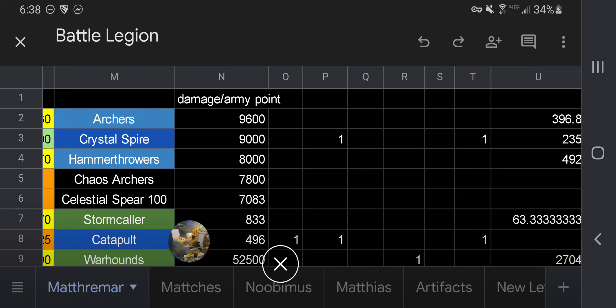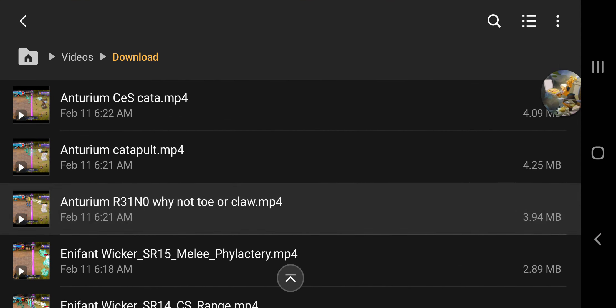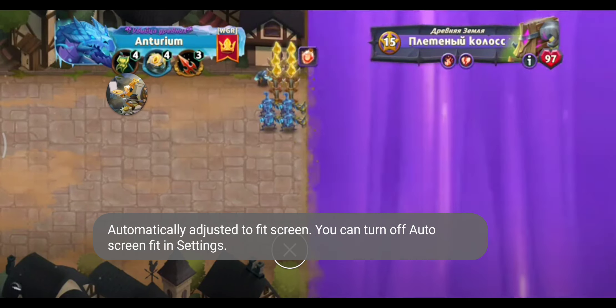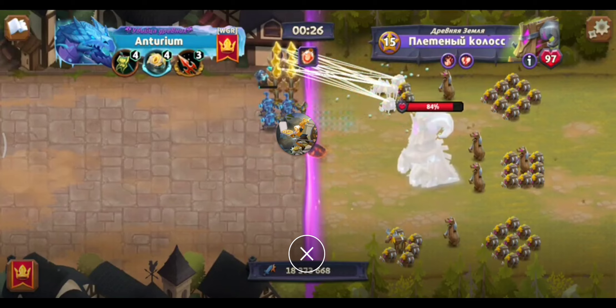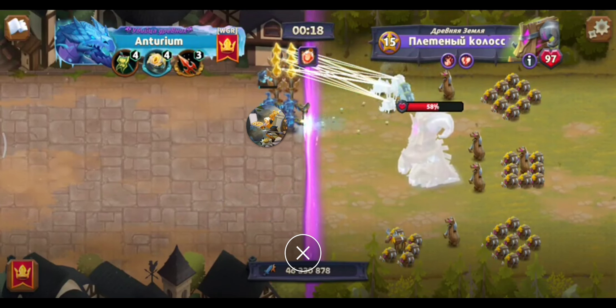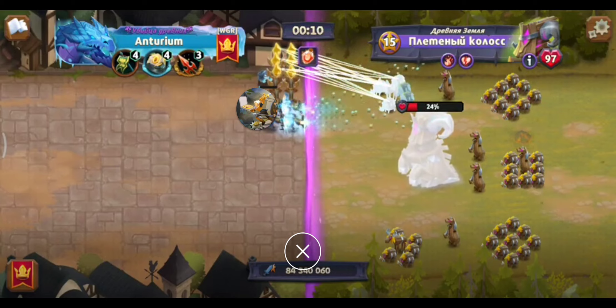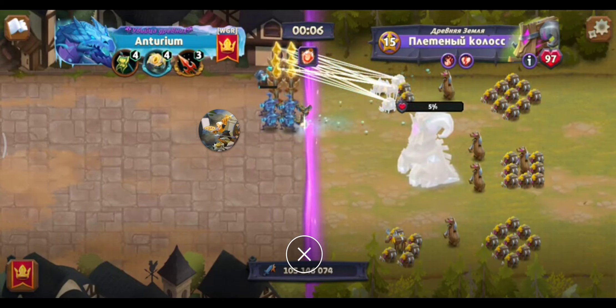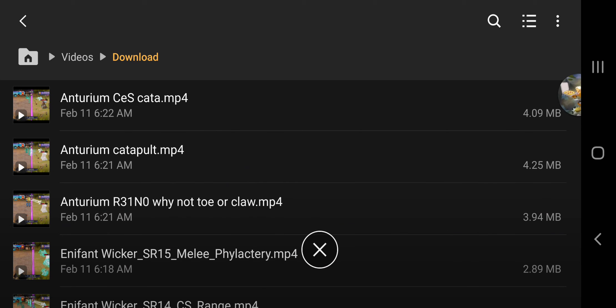As for the stormcaller and the catapult, this is where I have a bit of a beef. You'll see in the next few videos that Anterium uses the catapult on a couple of them. I'm also questioning why he's using the Standard of the Ancient Defender — because at rank four you can get a maximum of 40 bonus damage. Since he's got so few units, it might have been better to go with the Troll Giant's Toe, which I think gives about 75–80 percent damage bonus. You could even go with the Claw of the Frost Dragon since he's using the frost wizard.